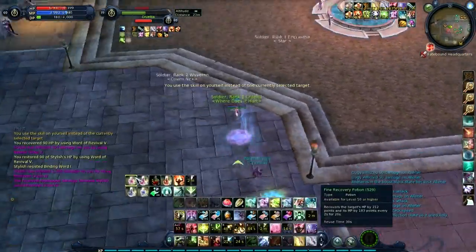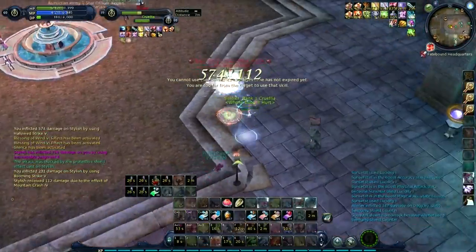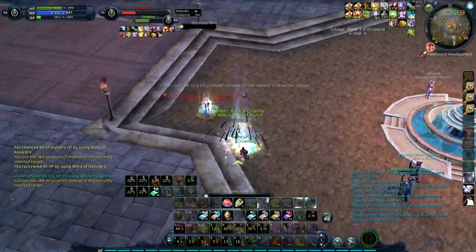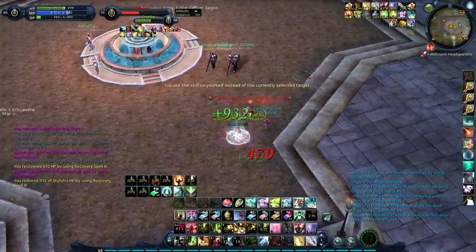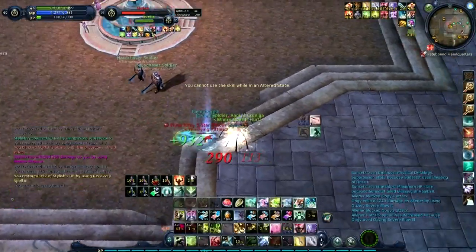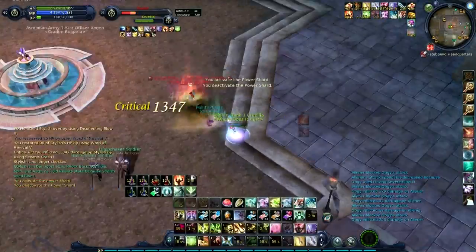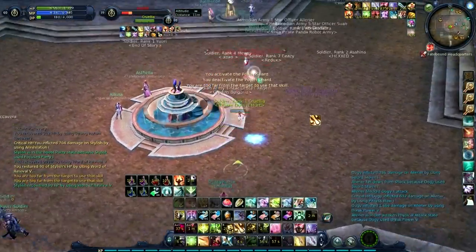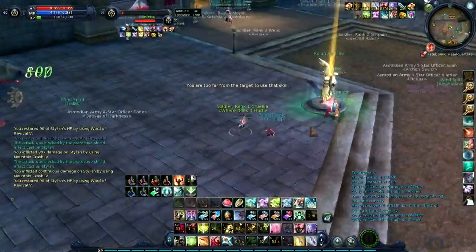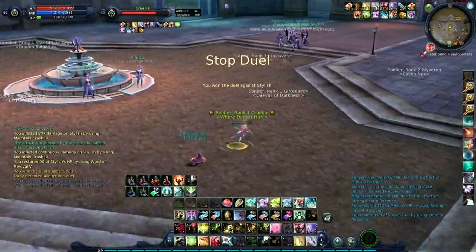Another important thing is to make him think he's got an advantage — he can charge me, but I still have my ward up. He's silenced. I pop it there when he tries to burst me again. At this point he's trying to get out of range but — mountain crash! He even jump-shot it. That's basically it for that one.